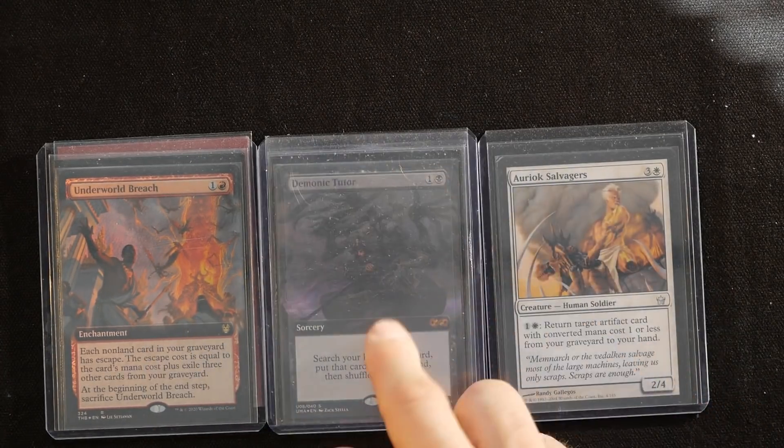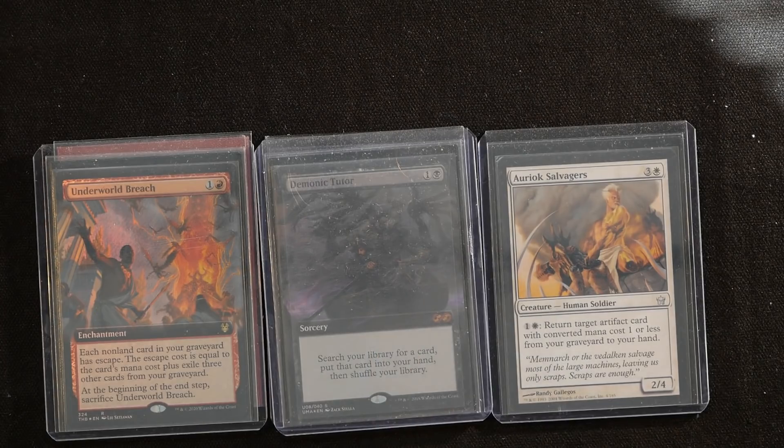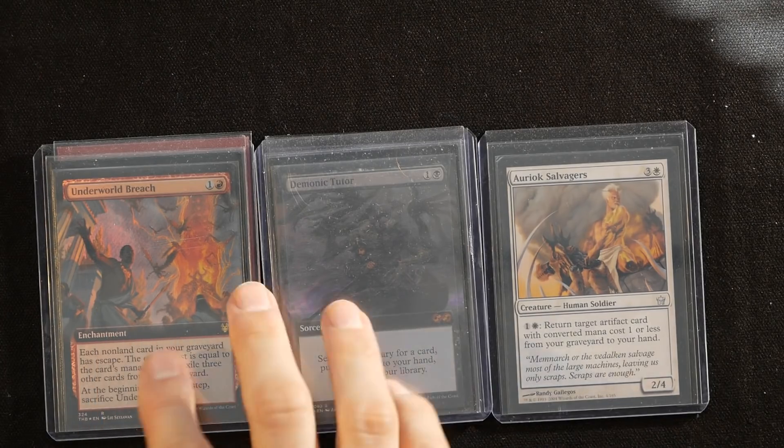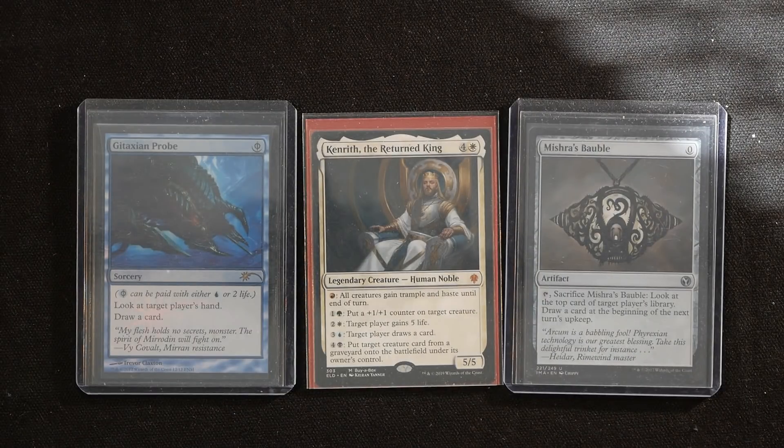All you really need is a reasonably large graveyard and one tutor that can find an enchantment, artifact, and a creature. The only thing this deck wants to do is draw cards and fill the graveyard as much and as quickly as possible.